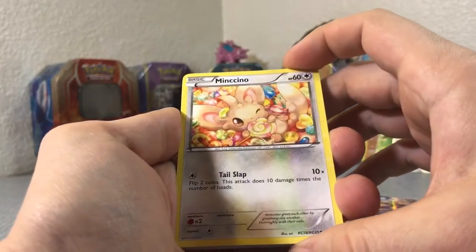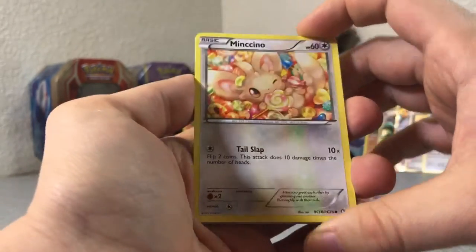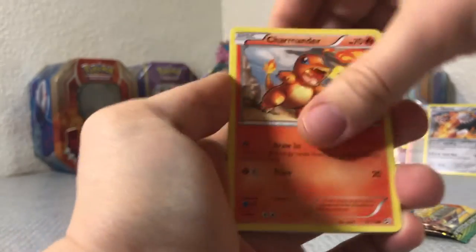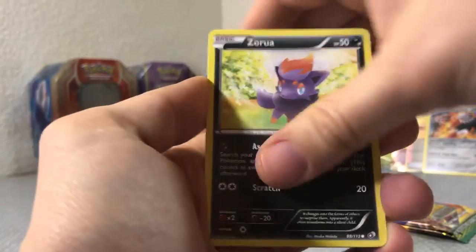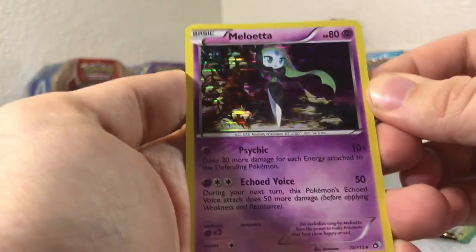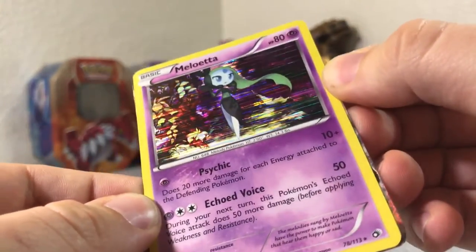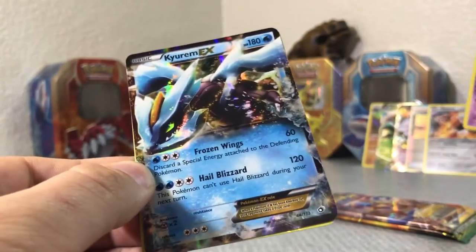Oh wait — it's a Legendary Treasures pack, so the card count is different — it's three. So there's your Radiant Collection — Mantine in the front. A Sableye — I think the rare is still going to be in the back though. Charmander, another Swadloon, Piplup, Zorua — a Meloetta holo! Bro, I love that horizontal holo effect. Let me see if I can get a better shine on it. That's just so sick. And then a Keldeo EX? Hold on — what?